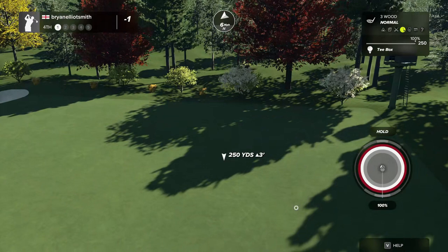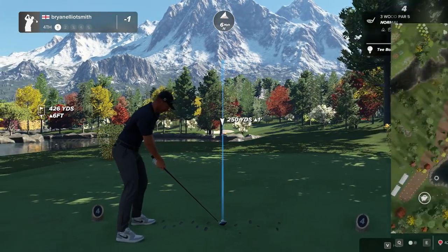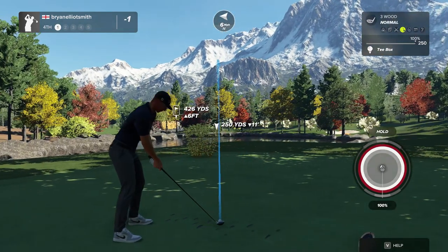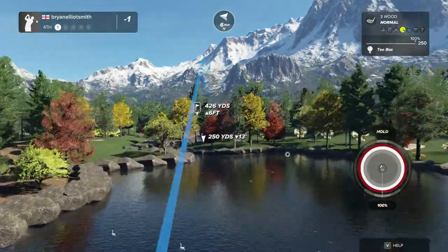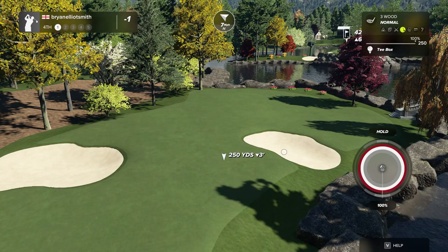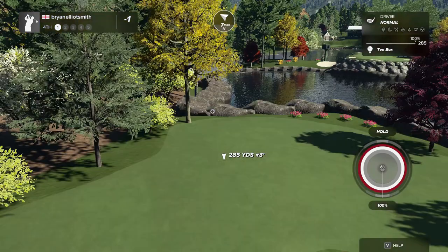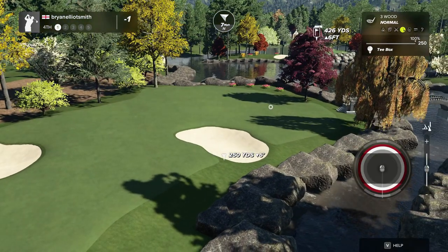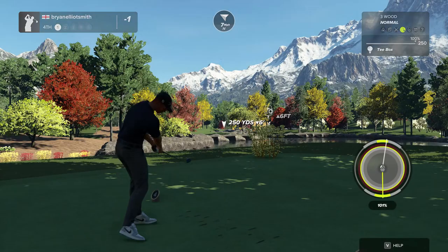Got another par five here. This is another interesting one — you can sort of go this way and then approach, or you can take the slightly more risky route. You've got a river along here and two bunkers, but if you can get in between these bunkers you've got a good approach shot. We'll aim pretty much straight at this bunker, put a little bit of fade on, and hopefully just go to the left of the bunker.